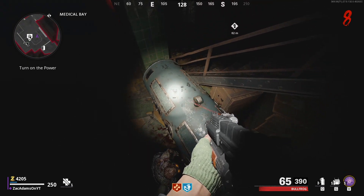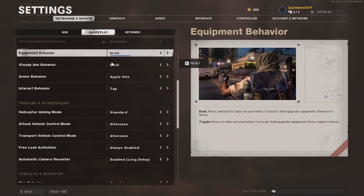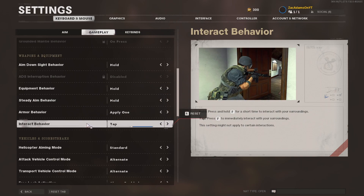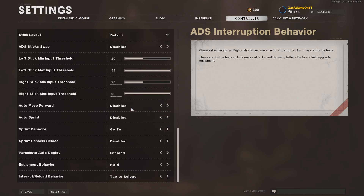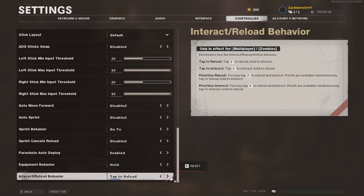Once you've got it, all you have to do is aim where I do. Now go to your settings. If you are on PC, go to equipment behavior and make sure it is on hold, and interact behavior, make sure that is on tap. If you are on console, scroll down to the bottom and make sure equipment behavior is on hold, and interact behavior is on tap to reload.